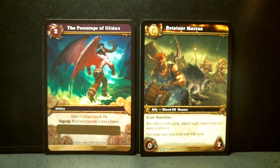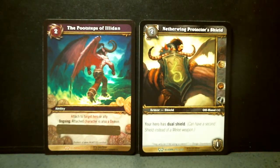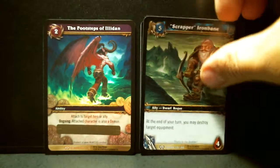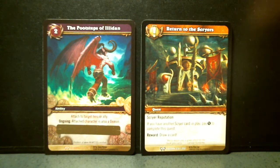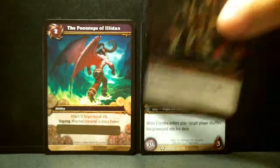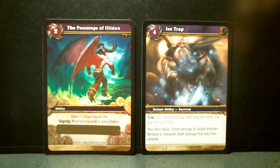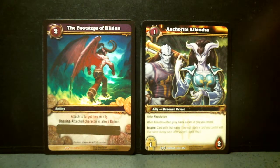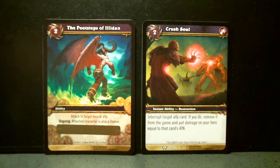Retainer Marcus — Scryer reputation. Blessing of Salvation. Another Netherwing. Scrapper Ironbane. Forager Hoofbeat. Return to the Scryers again. Wild Watcher Alandra. Ice Trap. Anchorite Calandra — Aldor. And then another Crush Soul. That's the whole story.